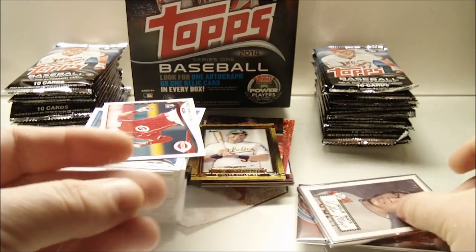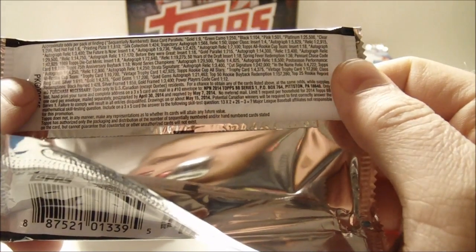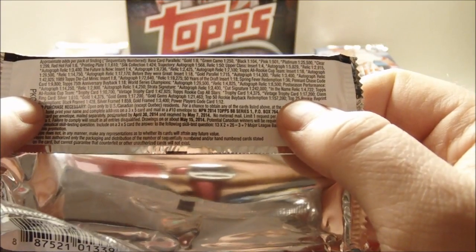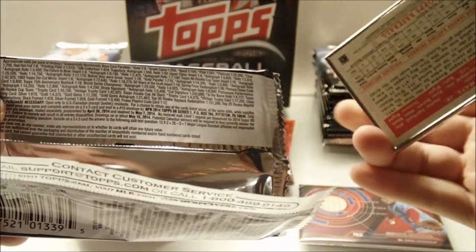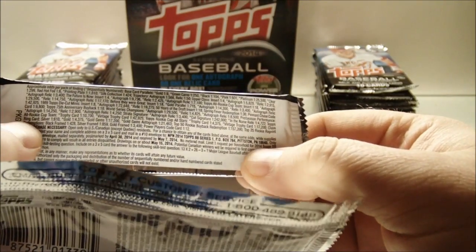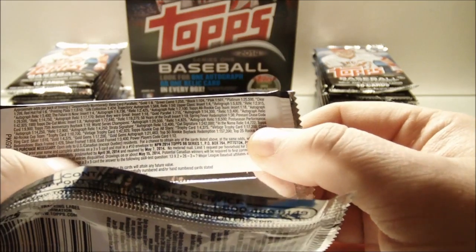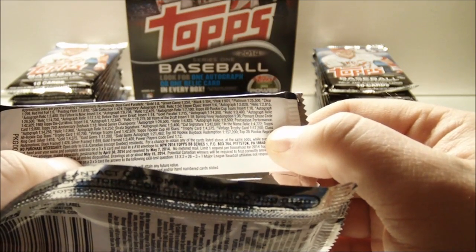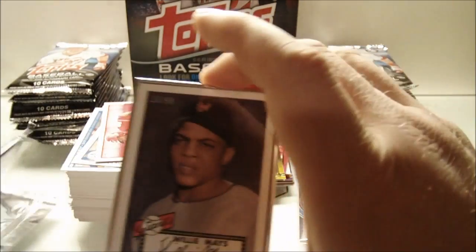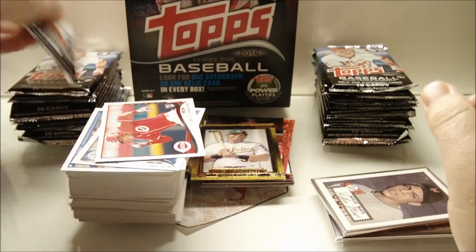I wonder what the odds on that are — it's not going to fit in this regular sleeve. At the bottom here: Top 25 Rookie Reprint, silver framed. It says redemption but it's not a redemption. I think it might be this right here — black frame, silver frame — this is a silver frame. 1 in 859 packs. I think that's what that is. Wow, that's pretty sick. 15 of 99. I'll have to look that up. That's pretty awesome. I'll take that. Good box — that'll definitely be going to eBay.